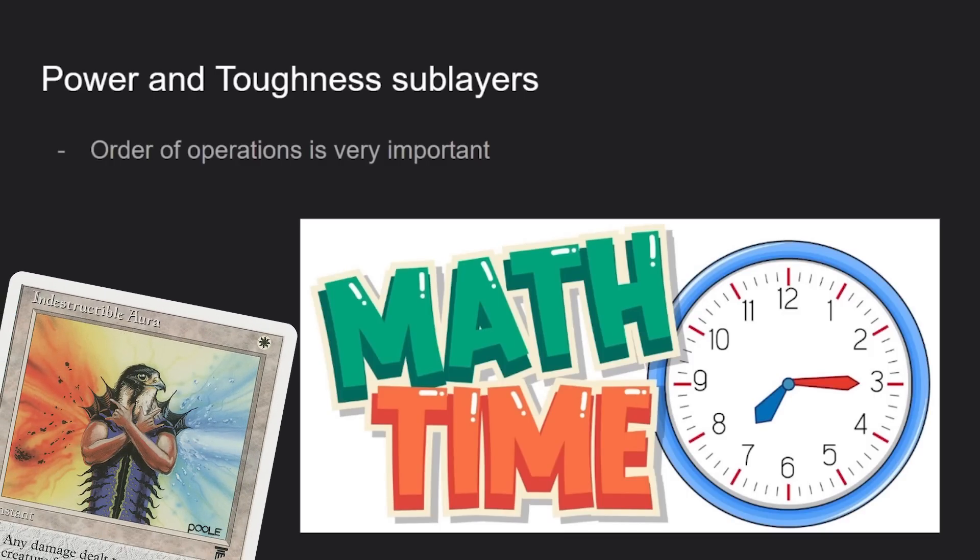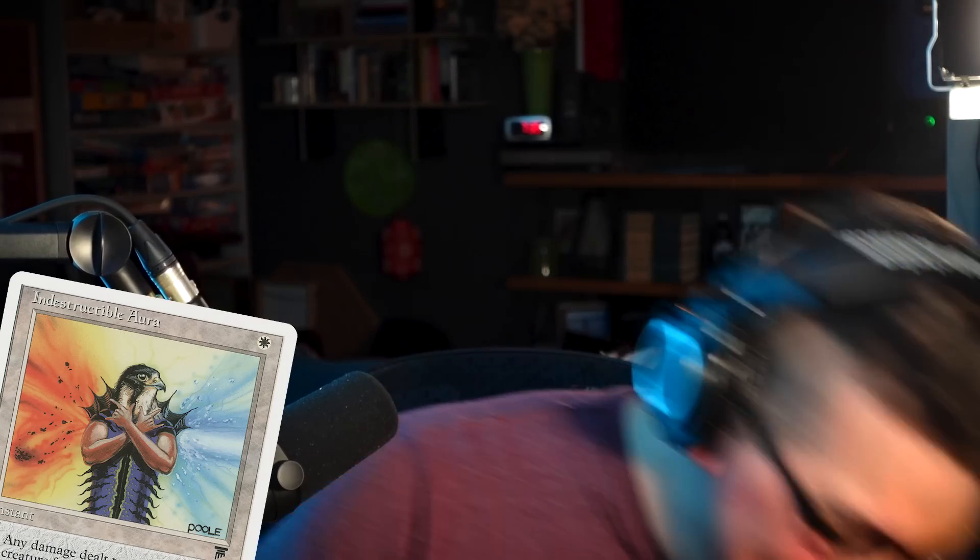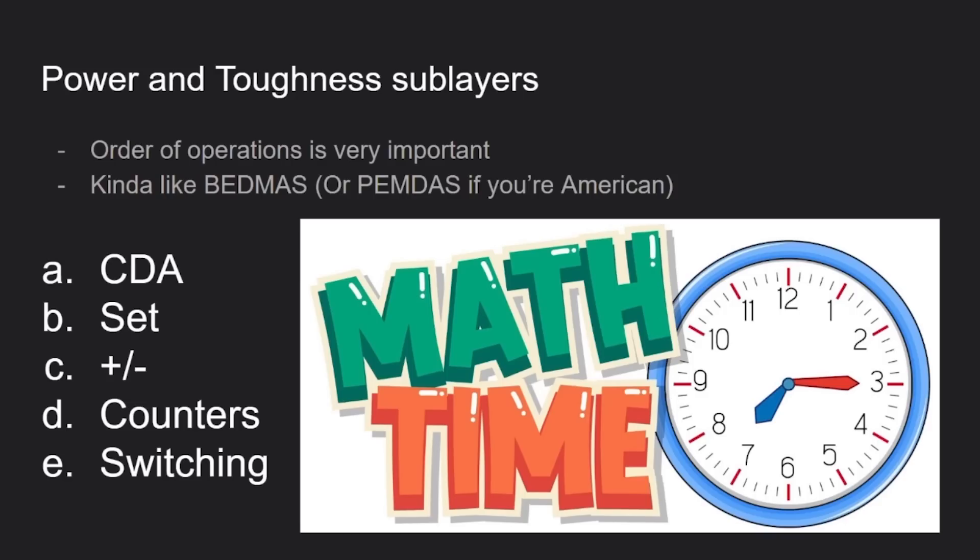When it comes to power and toughness, there's an order of operations — here in Canada we call it BEDMAS, in America it's PEMDAS. The sub-layers are in this order: CDA, set, modify, counters, and switching.